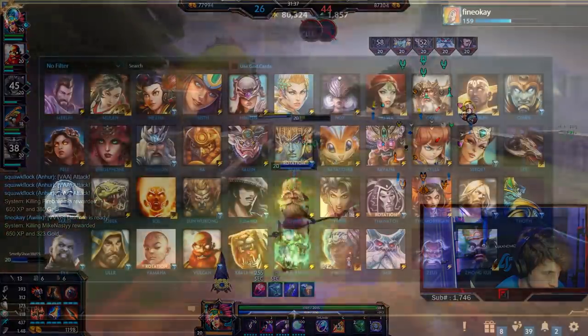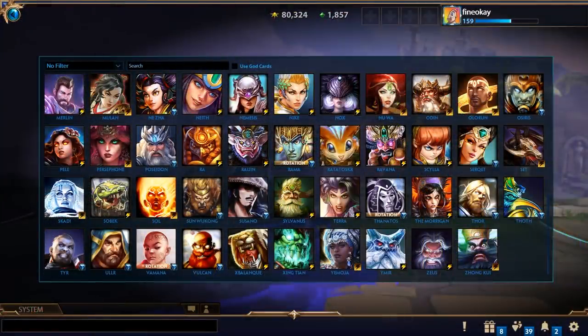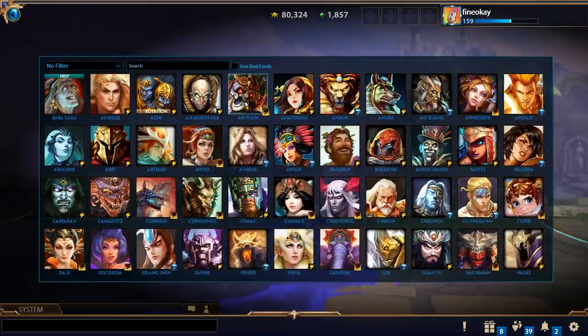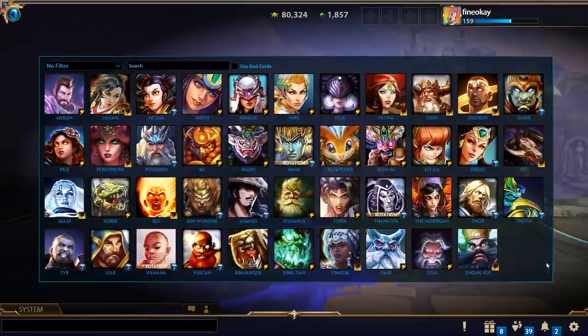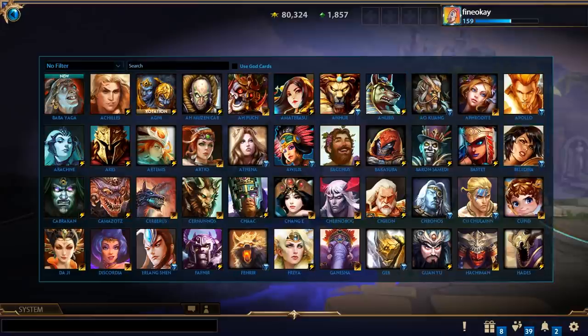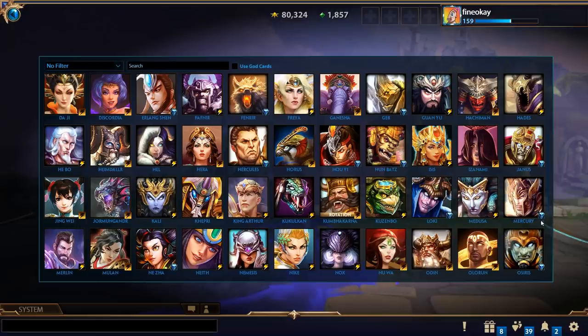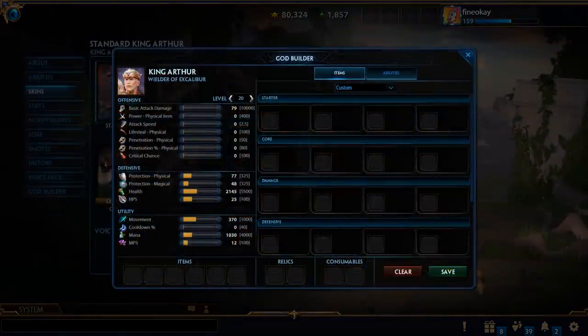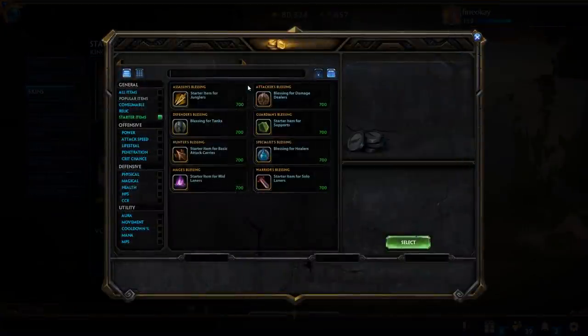We need to lay down some foundations before we get into the more advanced stuff, especially for new players. Every single god in Smite is balanced around the item shop, which means that items are very important to each god's kit. Every unique god can use certain items better than others. A prime example is King Arthur with Gladiator's Shield.